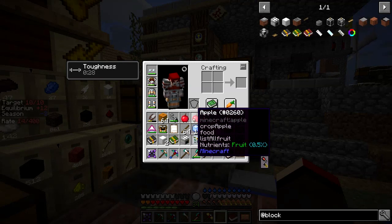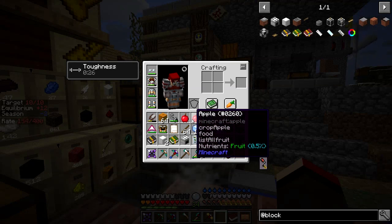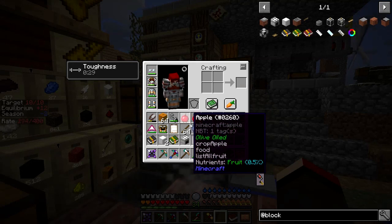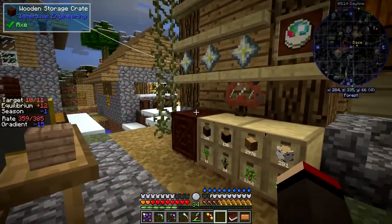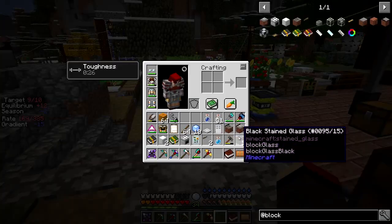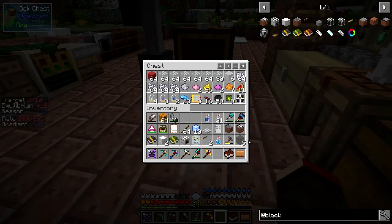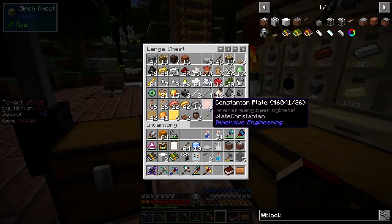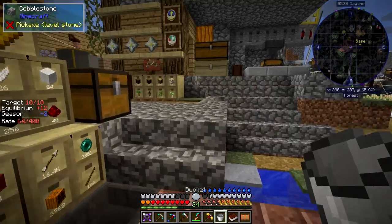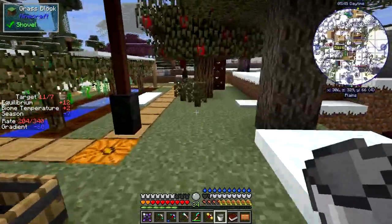I was trying to find out what the difference between an apple and an oiled apple was. If you look here it says everything's exactly the same - you've got the same nutrients and the same saturation and food usage. As far as I'm aware the oiled version is supposed to be double. I'll put those away - next time I get hungry I'm going to eat those and see whether it makes any difference whatsoever. But I need a bucket of lava - where have I got a bucket of lava? Because I've moved everything out to the other side. I've got one in my backpack anyway.